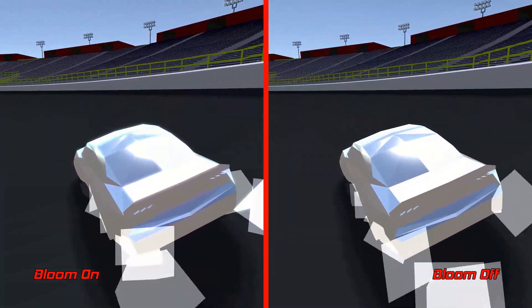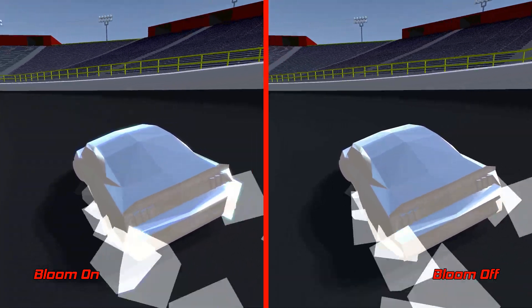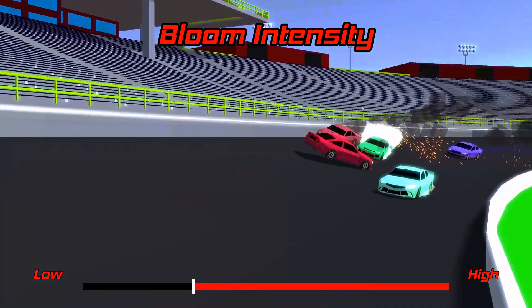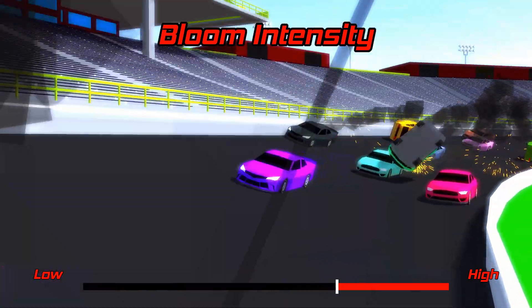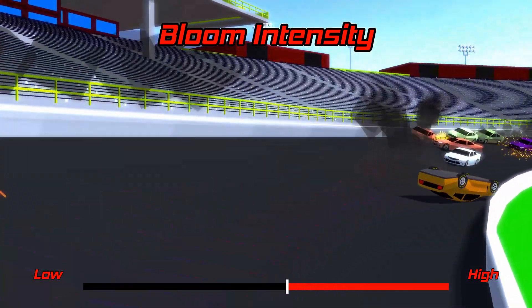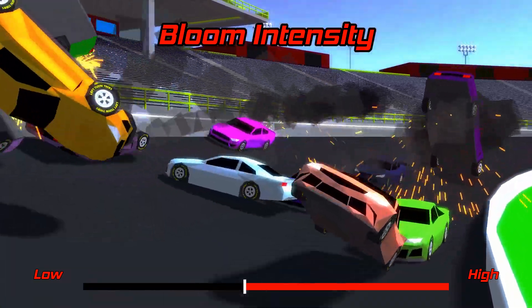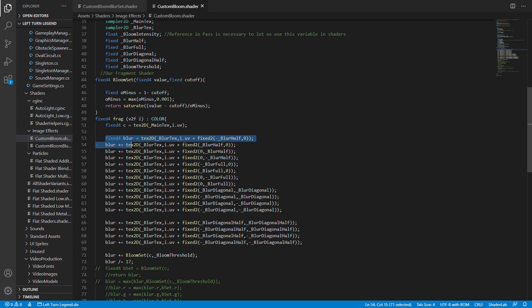Bloom can really enhance the visuals of a game. Take a look at how much shinier the metal car looks with bloom enabled. The bloom effect in Left Turn Legend is a custom effect that I originally wrote for The Street King and ported over to this project. While Unity has some built-in bloom effects, they were too complicated for mobile devices, so I ended up writing my own implementation that would run faster on phones and tablets. I won't directly go over the code I wrote for the bloom effects, but I'll show you how each step works conceptually.